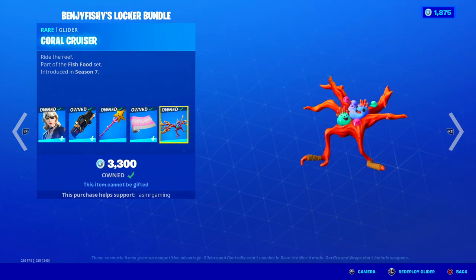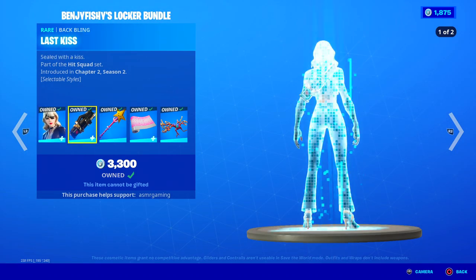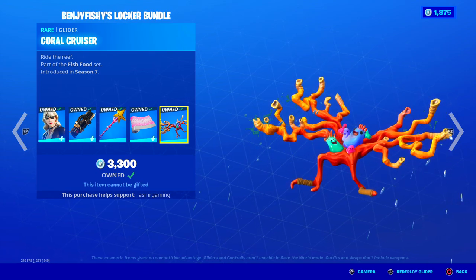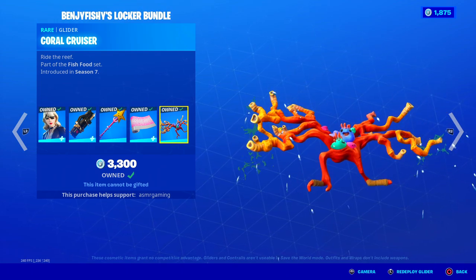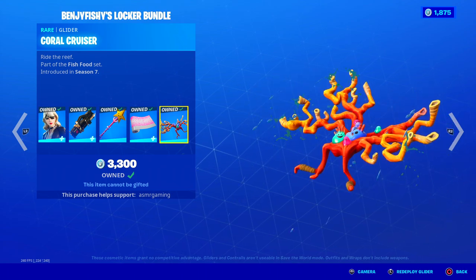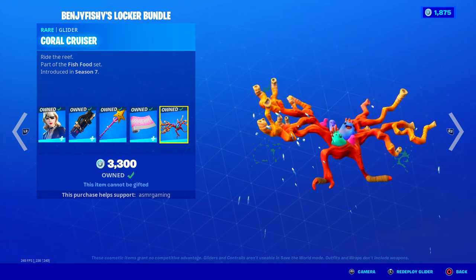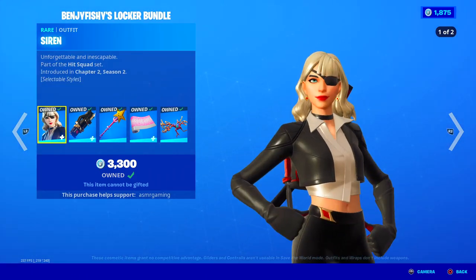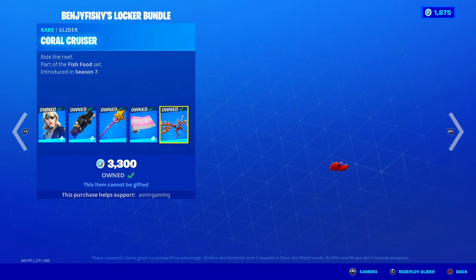His glider is the Coral Cruiser — that's very interesting. I would say everything here kind of combos together if you look at it a certain way. The Coral Cruiser glider plays a happy song as you land and it makes you happy. These guys are just busy singing some music, the choral chorus, roll the reef — it's animated, singing anemones on the coral reef. I love this glider, but it's an interesting choice. So this is basically Benji Fishy's locker — you can buy it here. Worth getting. I already own everything, so there's nothing I can really buy here.